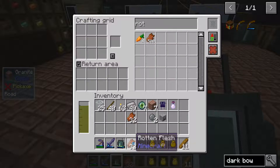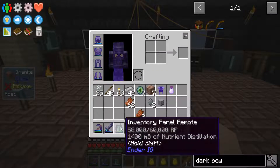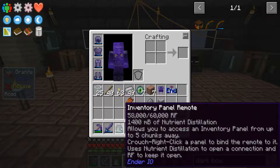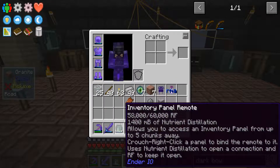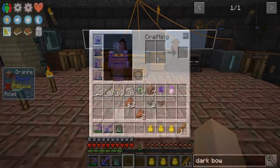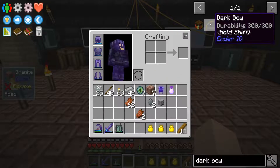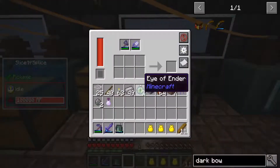Here's a problem though — I have no idea how to take one item out of the inventory panel. I tried shift-clicking, I tried right-clicking, I tried everything. I have no idea how to pull one item out. If you guys know, please put it in the comments below, because this is getting a little bit ridiculous.